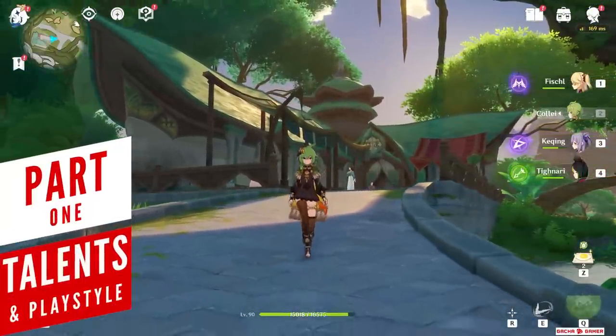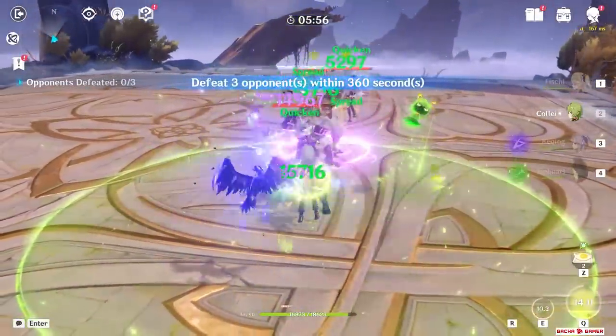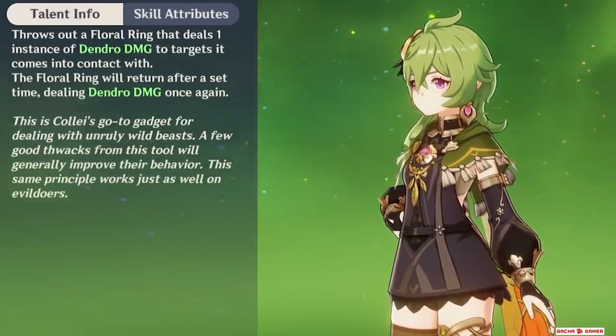With the newest Sumeru update, Collei is going to be the first 4-star Dendro character in the game, acting as your support for Dendro reactions. The most important thing to understand about her are the talents and how much Dendro application they offer.